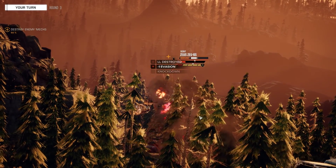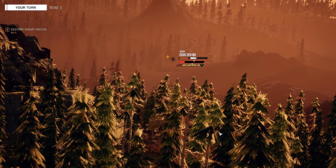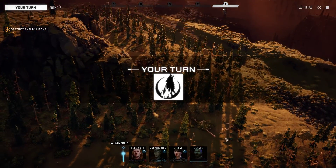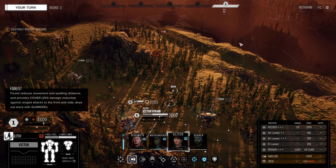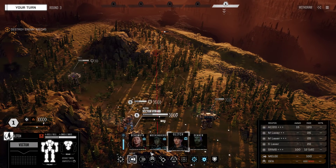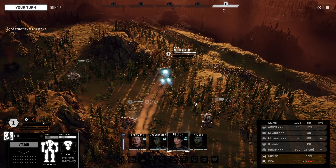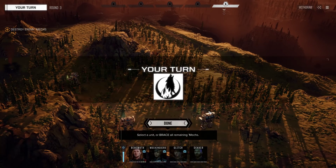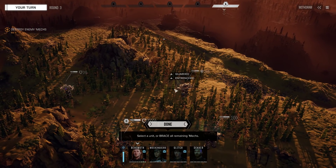We successfully blow out that leg and we knocked him down. We are going to move our other mechs into position. I'm going to be greedy here to try to show you this strategy that I'm employing. Realistically, what I should have done is jumped her and shot his other leg off - that guarantees two pieces of Zeus salvage.